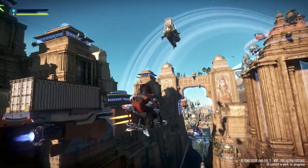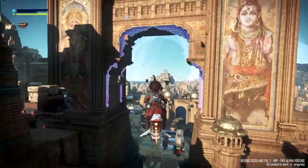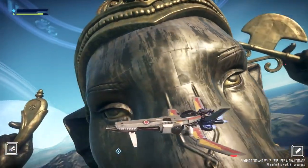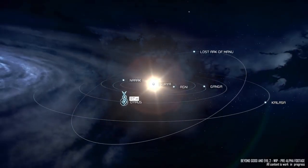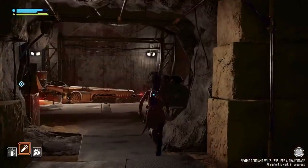Welcome to Ganesha City, a dense, vertically-built metropolis where the rich live at the top and the poor huddle in shanty towns built into the sides of the city's foundations. It's sprawling and richly detailed, and it's just one small corner of A Moon Called Soma, itself just a small piece of Beyond Good and Evil 2's gigantic open world. It's also built for aerial exploration, so in addition to your jetpack, you'll have access to a wide selection of flying vehicles.